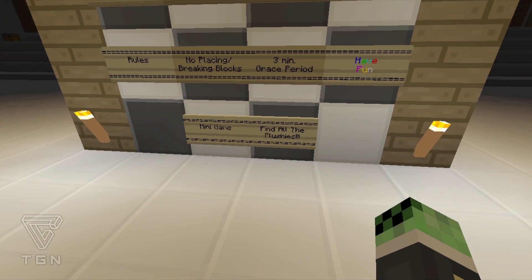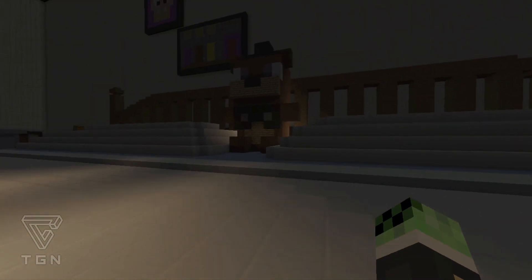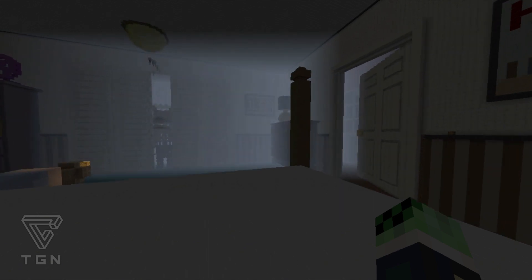Another mini-game on this map is to find all the plushies that are Five Nights at Freddy's based. So we'll go over here — this one right here is actually Freddy. Then we'll take a tour around the map.